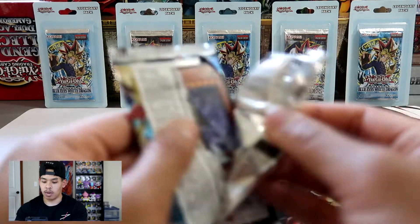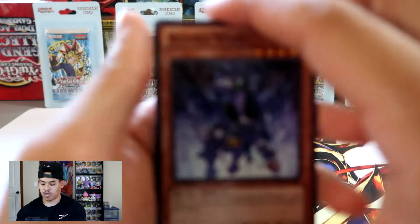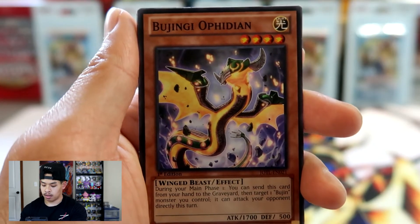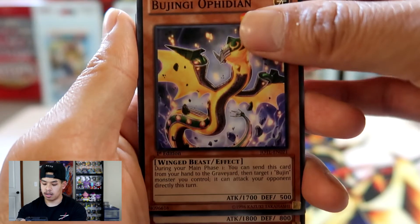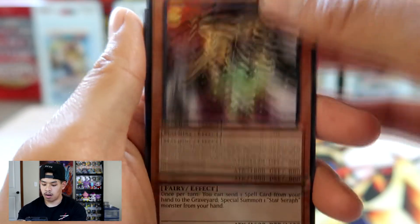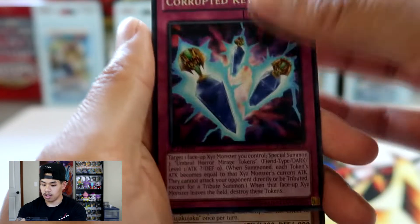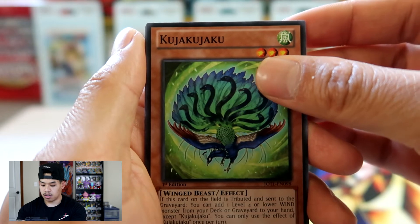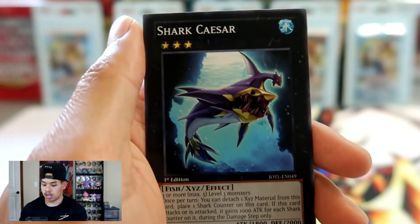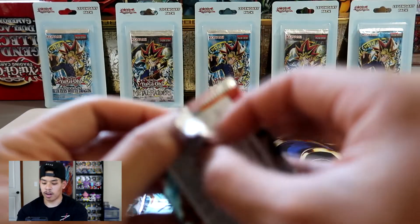Judgment of the Light — can we pull the Star Eater? We got Bujingi Ward, Bujingi Afodian, Mecha Phantom Beast Harliard, Star Seraph Sage, and Corrupted Keys. No foils so far. Kujaku Jaku, Vertical Landing, Bujingi Fado, and a Shark Caesar. No luck — we've pulled nothing but rares, no foils yet. But hopefully Cross Souls can come through for us and we can pull that Crystal Wing Dragon.